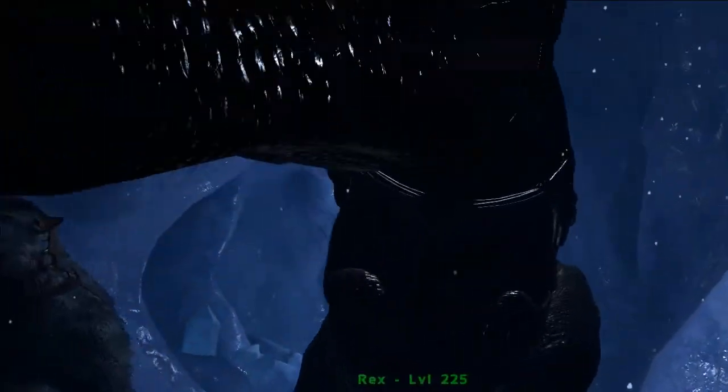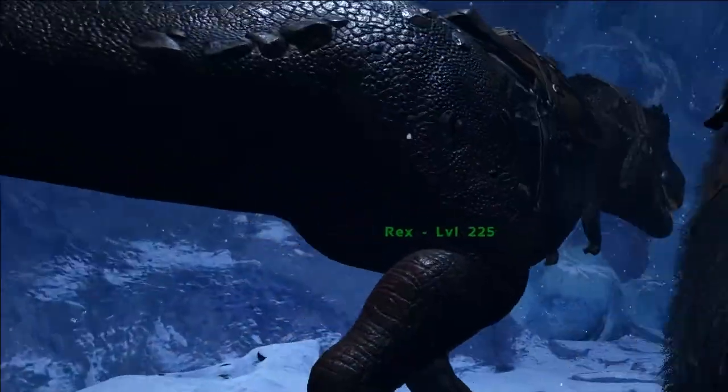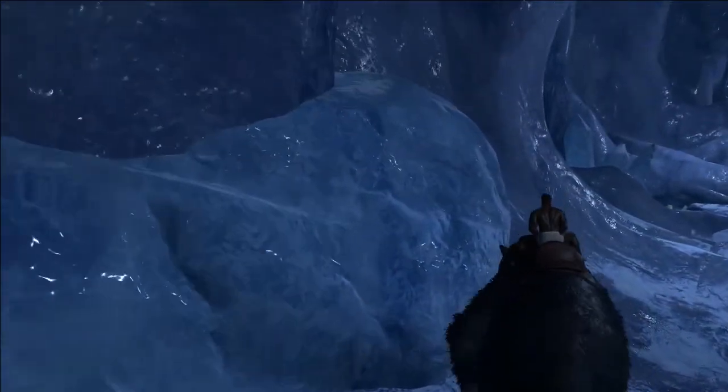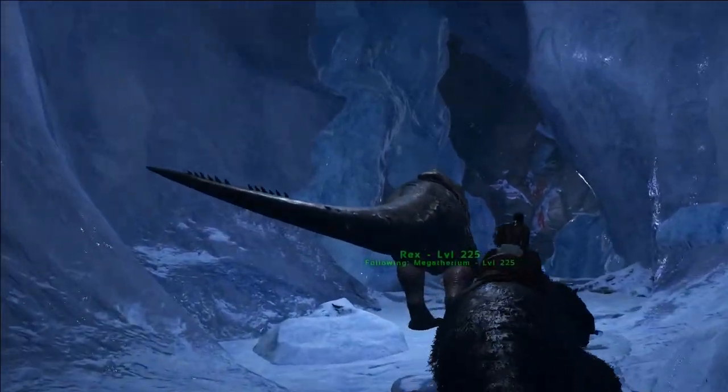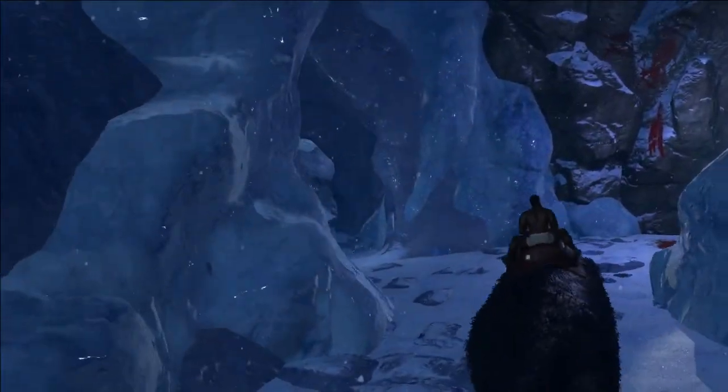This little Rex here is going to be actually a baby, and so is this Megatherium at this point. They can walk through the barrier that the flyers can't. I'll run back here just so you guys know, then I'll run forward. So there is a barrier here for flyers, but it's not here for other dinos.